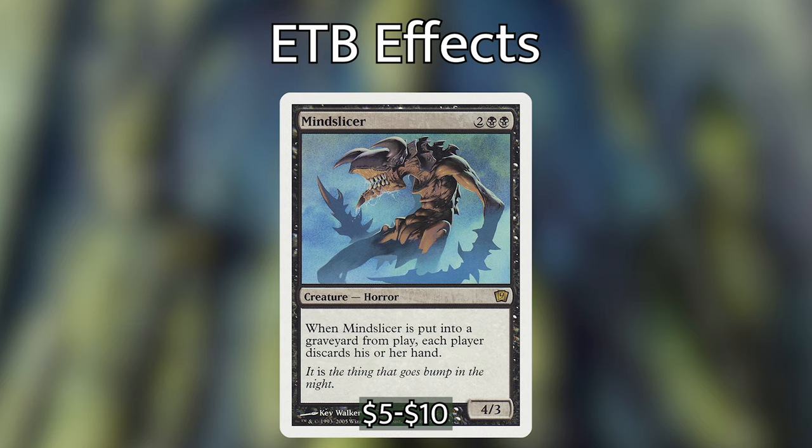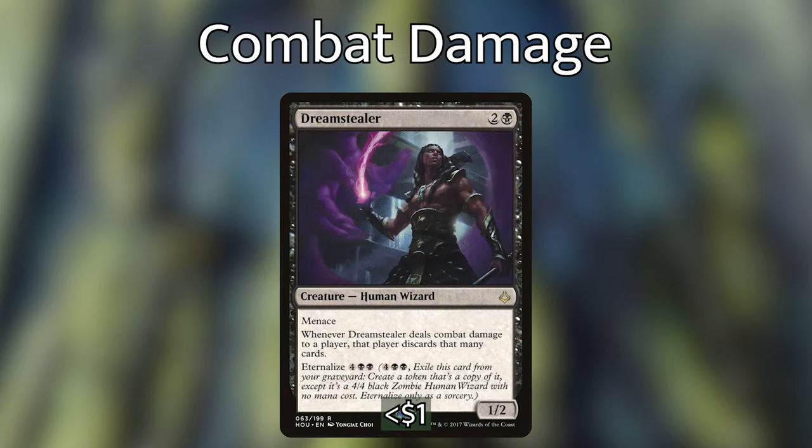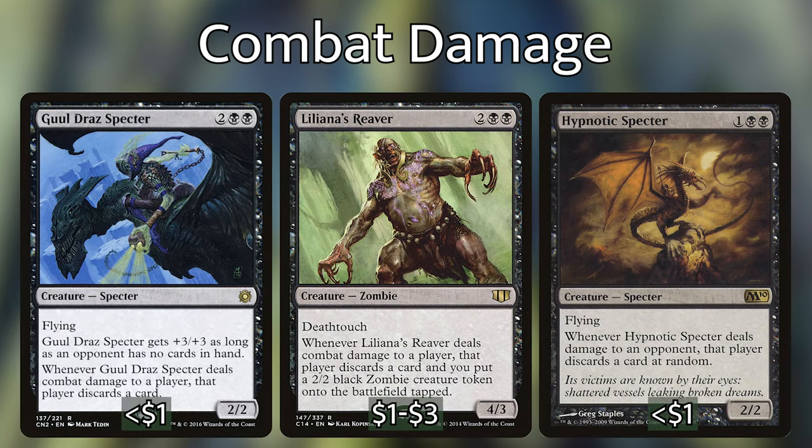Moving on to the Combat Damage section — all the cards here are pretty straightforward, so I'm not going to go over each one individually because they all essentially do the same thing: whenever any of these connect, either each player or the player being hit discards a card. We have Dream Stealer, which has the additional benefit of being able to come back later for its Eternalize cost. We then have Ghoultree Specter, Liliana's Reaver, and Hypnotic Specter.